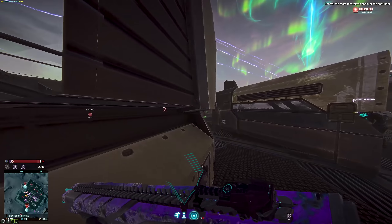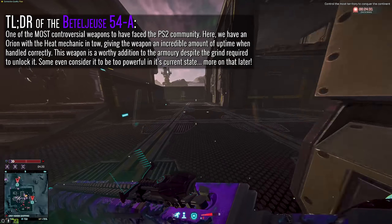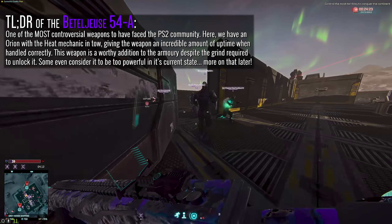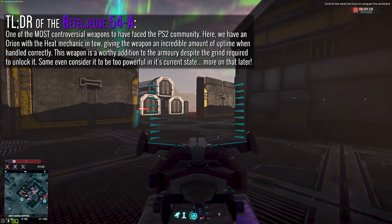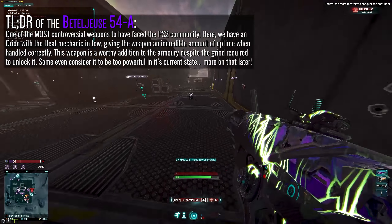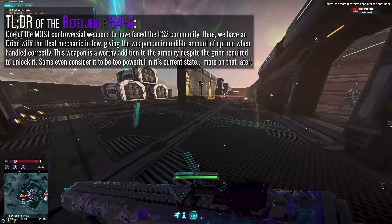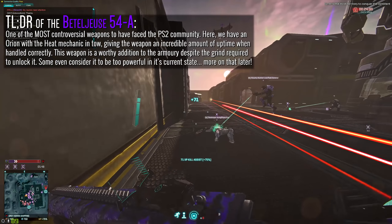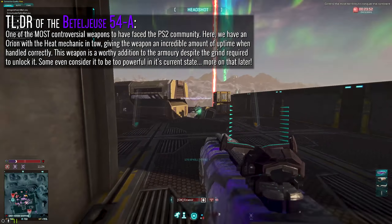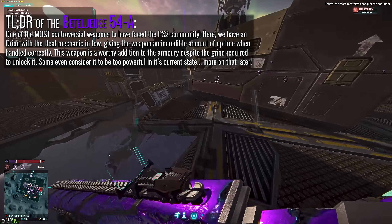Let's get into things with a quick TLDR of the Beetlejuice. The good old Beetlejuice 54A — without a doubt one of the most controversial weapons to have ever faced the Planetside 2 community. It's an LMG that takes the already very popular Orion platform and grants it the ever-elusive heat mechanic, giving it effectively unlimited ammunition and, under the correct management, the ability to avoid reloading entirely while you're using it. Besides the heat mechanic, the weapon sports practically identical stats to the Orion, giving it the exact same role in combat: a well-regarded barrel-stuffing CQC-orientated LMG that under correct recoil management can even extend its effective range out to medium distances. The Orion platform has always been considered a popular LMG among Vanu operatives and its reputation has very much carried across to the Beetlejuice without question.